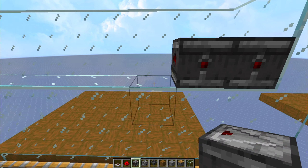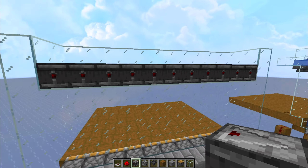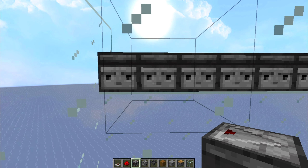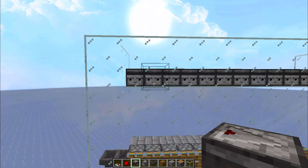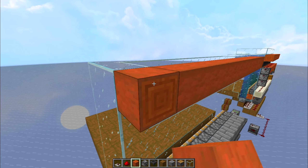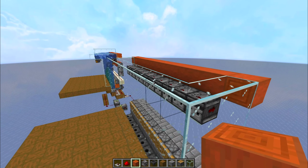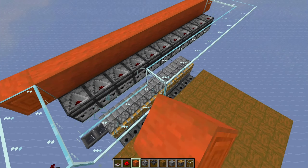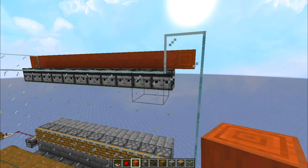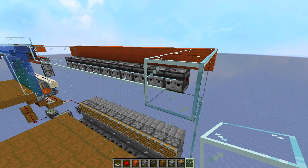Now I'm going to place the observers facing outwards, so the little red dot is facing to the back of the farm, like so. You can see the little observer faces are looking inside the farm. Now I'm going to place a row of decorative blocks on top — this is just to hold the water back. Make sure it's a block that you like because it's visible. By accident I placed an extra row here, so make sure that the front row matches the observer height, like I did here after I broke them.